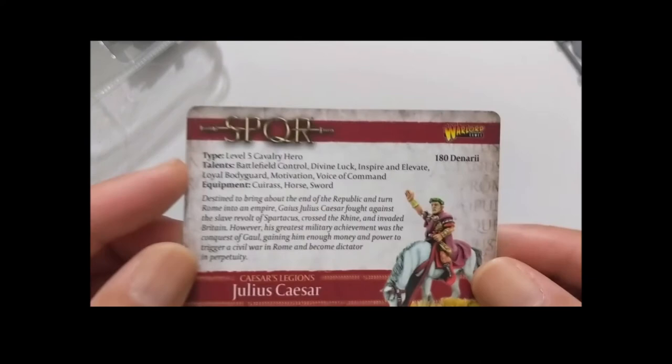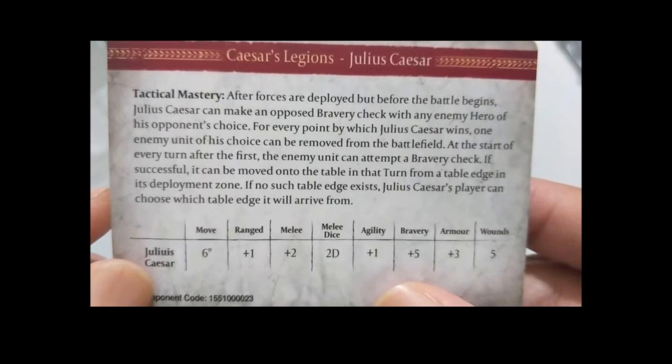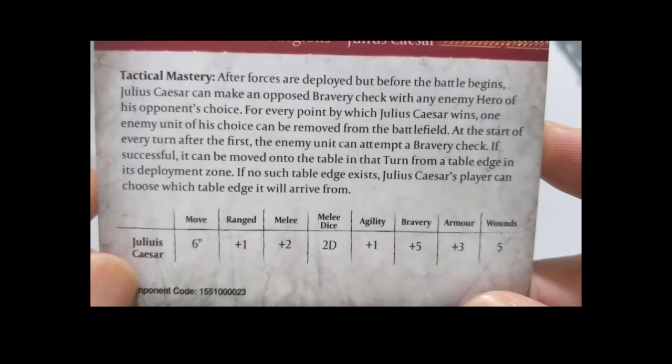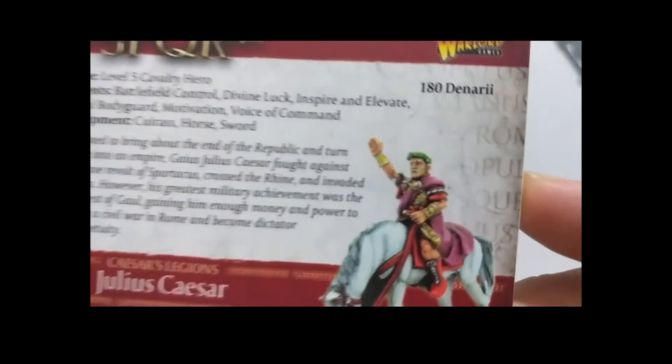And the big man himself — Julius Caesar — at 180 denarii, a Level 5 cavalry hero with quite a few talents and equipment standard for a mounted cavalry hero. His ability is 'Tactical Mastery': after forces are deployed but before the battle begins, Julius can make an opposed bravery check with any enemy hero of his opponent's choice. For every point by which Julius Caesar wins, one enemy unit of his choice can be removed from the battlefield. At the start of every turn after the first, the enemy unit can attempt a bravery check and if successful can move back onto the table from their deployment zone edge.